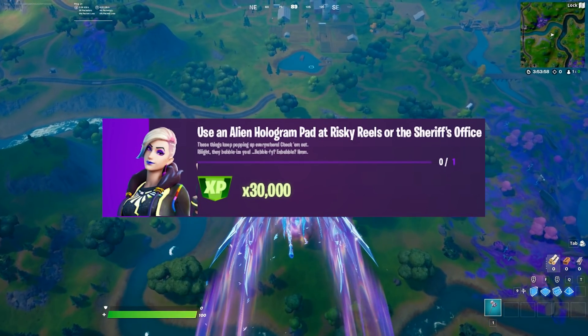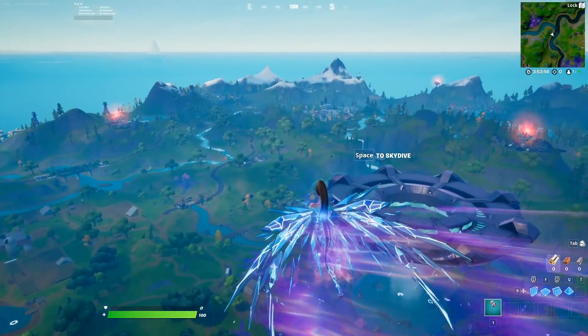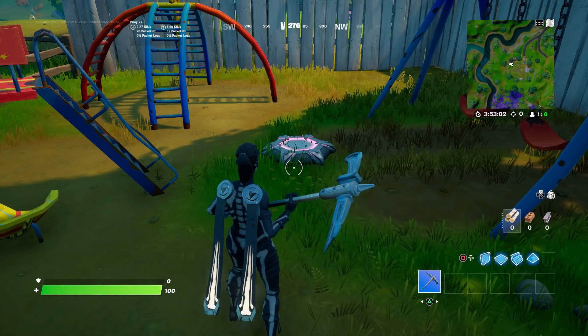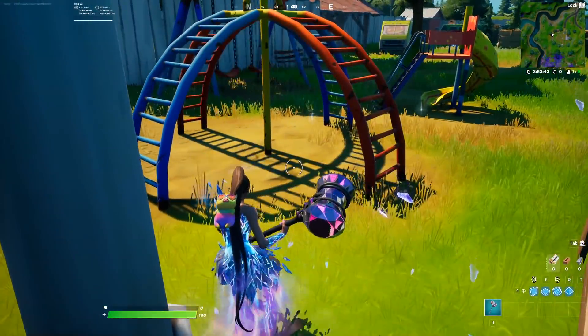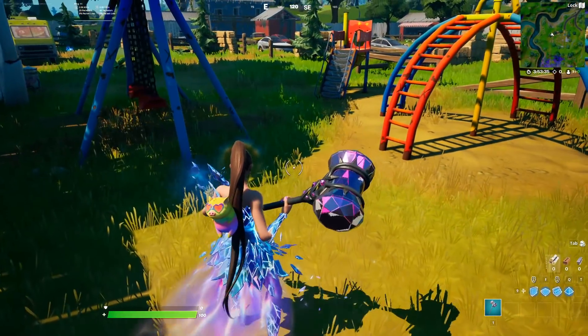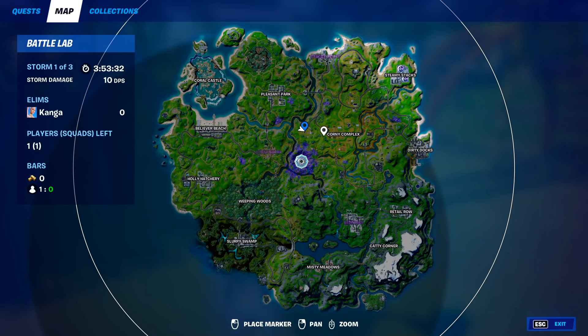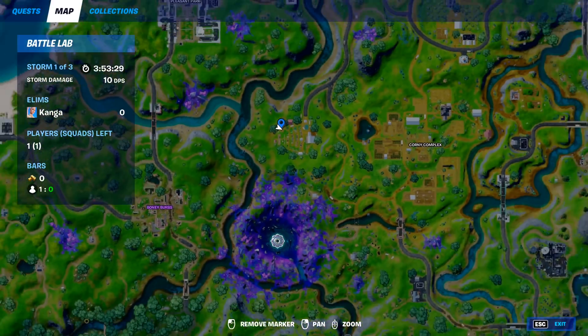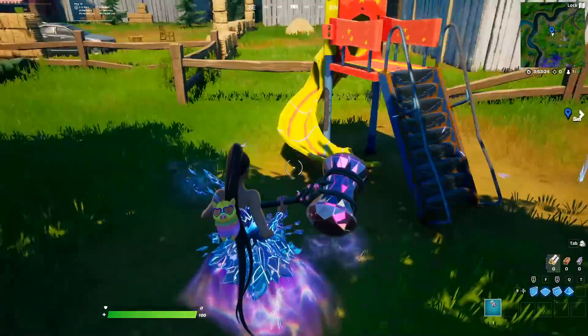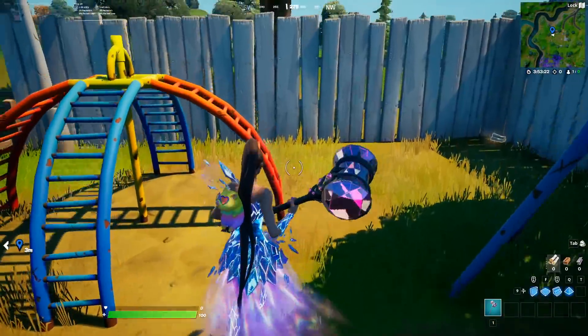Use an alien hologram pad at Risky Reels or the Sheriff's Office. We're going to Risky Reels first. I'll put a screenshot on screen so you can see where the pad is. They're appearing early on console but not on PC. The pad is already there on my brother's PlayStation account. Risky Reels is west of Corny Complex, right in the middle of this playground. Just walk over the alien hologram pad and that'll complete the challenge.